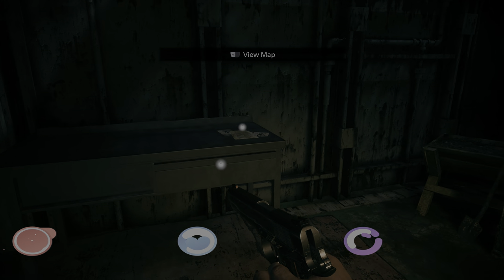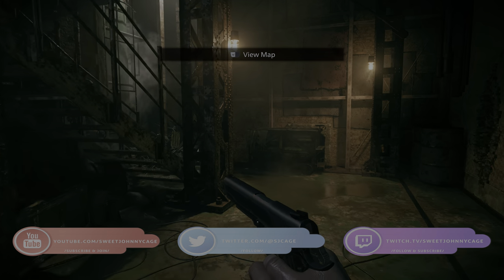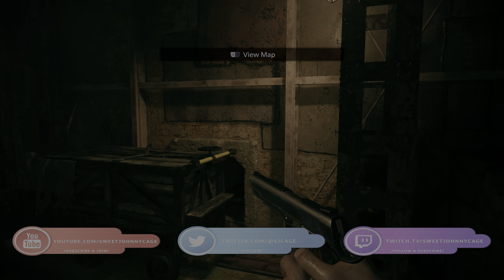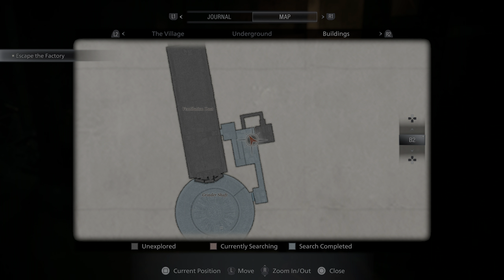Hey everyone, it's me Johnny Cage here, back with another guide for Resident Evil Village. In this video I'm going to show you how to find the Iron Horse Ball and how to solve the labyrinth associated with it in the factory.